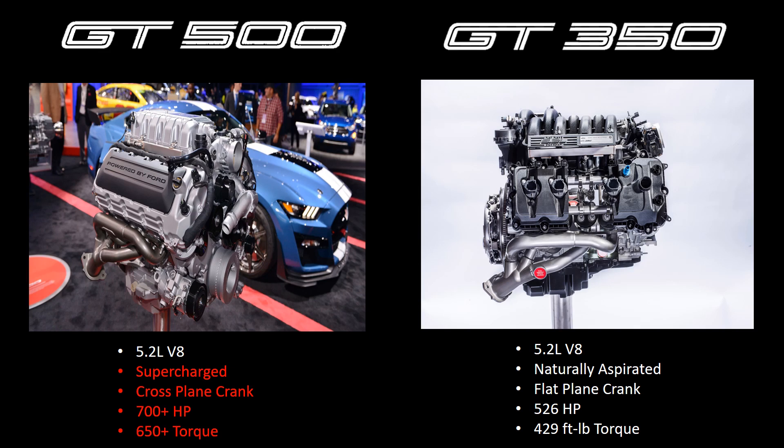The driving experience is great. The main differences between these two engines are that one is naturally aspirated, one is supercharged, and one has significantly higher horsepower in the GT500 versus the GT350. The main difference you'll hear later on in the exhaust clip is one is a cross-plane crank in the GT500 and the other is a flat-plane crank in the GT350. The GT350's flat-plane crank is going to make it sound more exotic, more Ferrari-ish, more European. And the GT500's traditional cross-plane crank makes it sound more muscular, more American V8-ish.